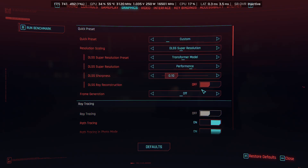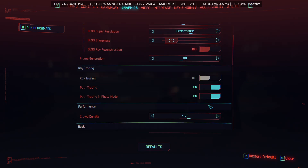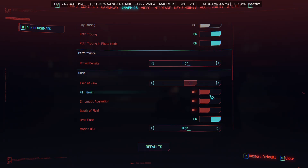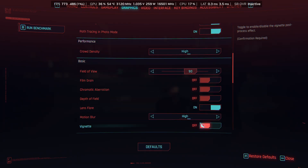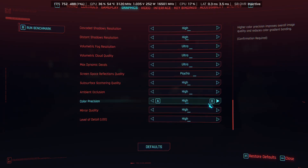I'm using 0.10 sharpness — these newer profiles are quite sharp natively so you don't necessarily need to add sharpening. DLSS Ray Reconstruction currently isn't available for DLSS 4.5 but hopefully we get support once it comes out of beta. No Frame Gen being used in this video, path tracing is enabled, and everything else is maxed out — 90% field of view, no film grain, no chromatic aberration, no depth of field or vignette. Everything else is maxed out at High, Ultra, or Psycho where possible.